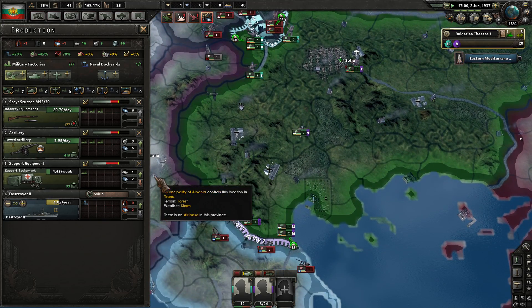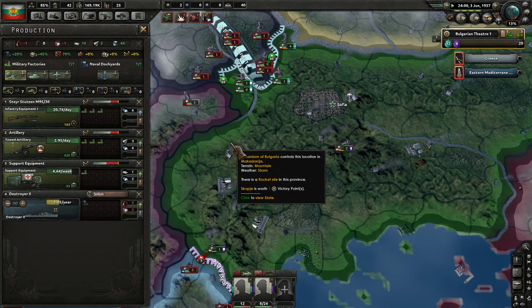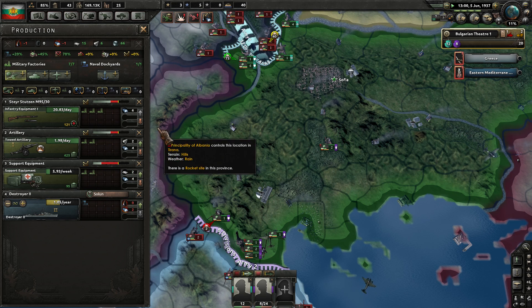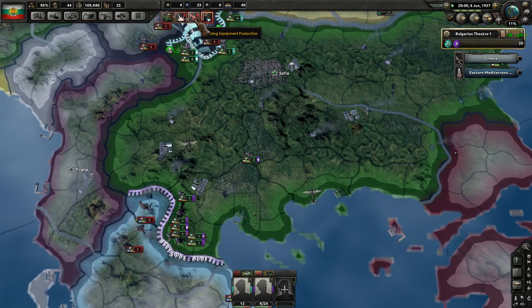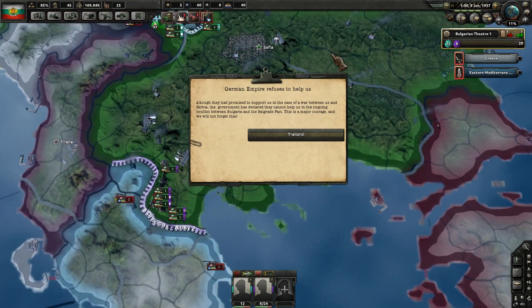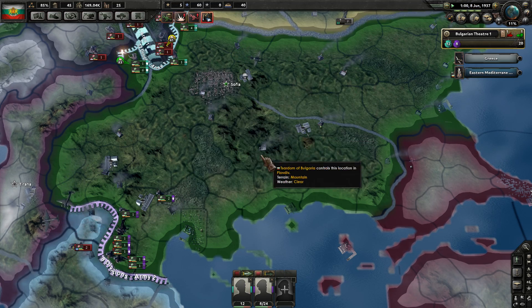So we're just going to start gaining army experience pretty quickly. We're going to need to boost up the production of support equipment. They're already starting to move in on us. The German Empire refuses to help us — the government has declared they cannot help us in the ongoing conflict between Bulgaria and the Belgrade Pact. This is a major outrage — we will not forget this.